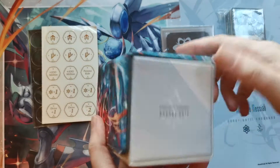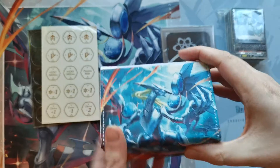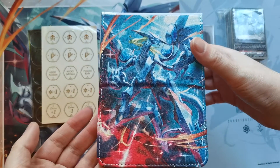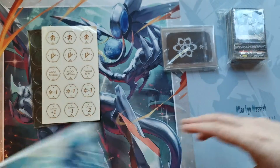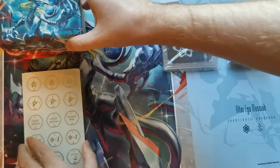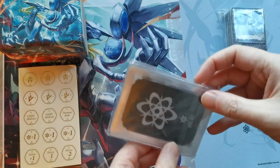It says Cardfight Vanguard, Link Joker, Brandgate — there's the Vanguard logo on the bottom of it. So very, very cool. Let's take a look at the artwork — there it is in its full art, which I believe is Alter Ego Messiah. I don't think it's one of the strides; I'm fairly sure that that is Messiah himself. Of course Messiah has a brand new artwork, which we'll take a look at as well.